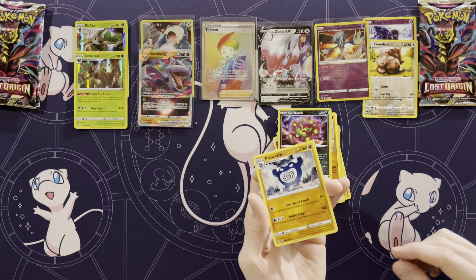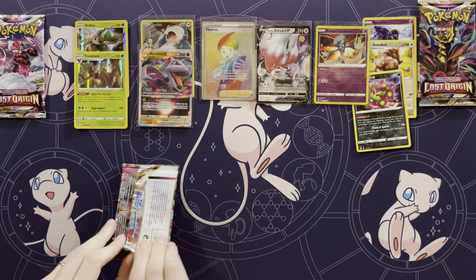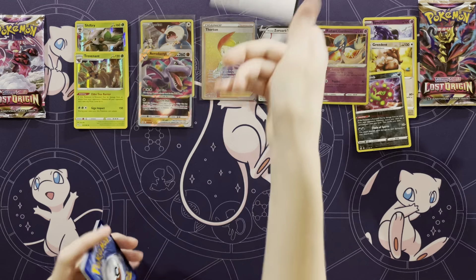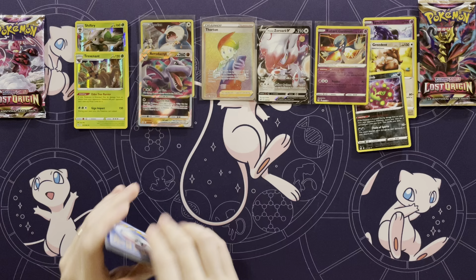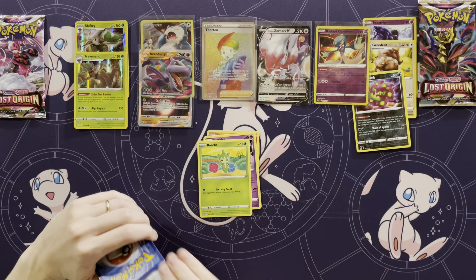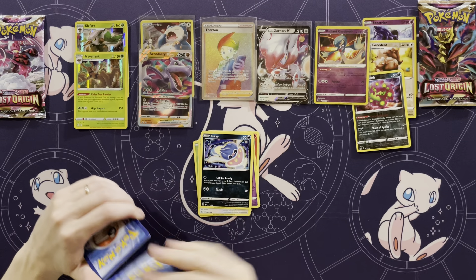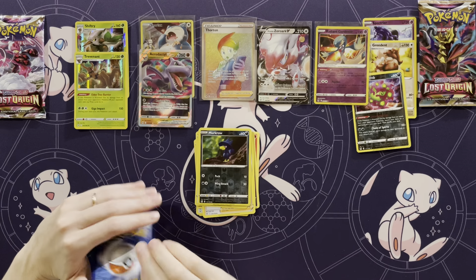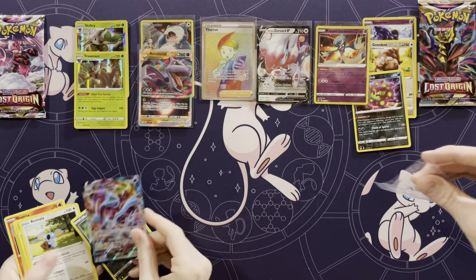Oh, that's a rare — there's your rare. There's my reverse holo rare. Inkay, Colress, V-Star card — just toss that over there. Really short on the character cards though. V-Max! I got a V-Star and a V-Max — wow!